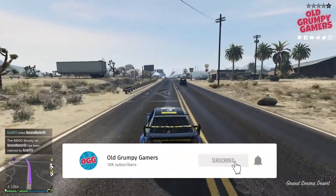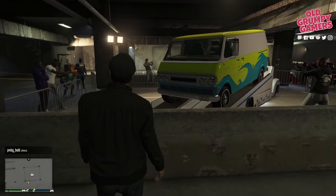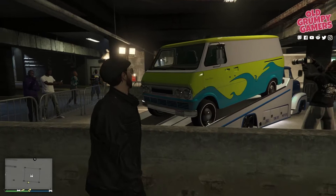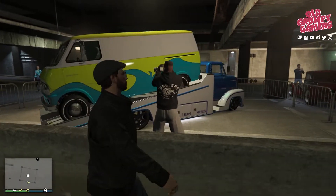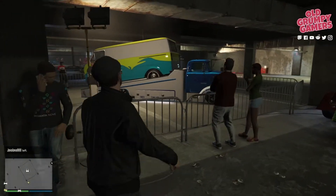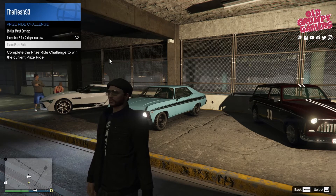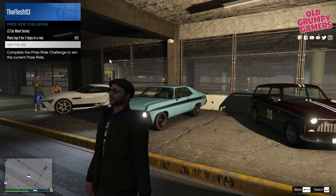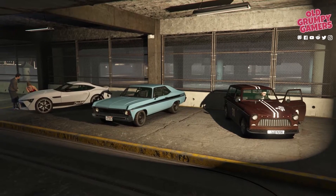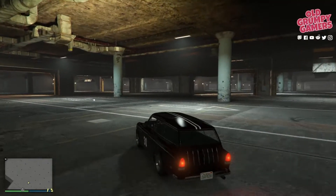Before we dive in, if you're new to the channel we do how-to guides, news and giveaways, so consider subscribing and ringing the bell to stay up to date. Starting with the Los Santos Car Meet prize ride for the week, we have the Youga Classic — quite the van. According to GTA Base, this one tops out at around 91 miles an hour or about 145 kilometers per hour and retails at $195,000 plus upgrades. To win this one you'll need to place top five in an LS Car Meet series race two days in a row, which is mercifully straightforward. This week's test rides are the Dinka Jester RR, the D-Class Vamos, and the Volca Fagiola.